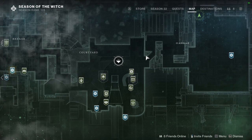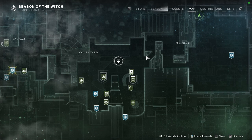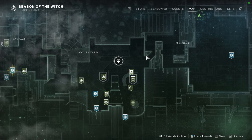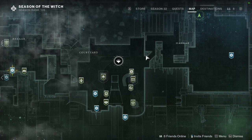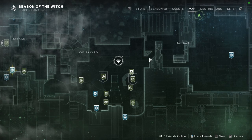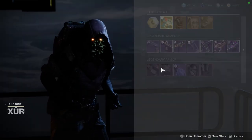This is your last call. If you guys don't know, we usually look at the end of the week at what all the vendors are selling. We're going to start off with Xur just because he is the newest thing. Ada-1 is usually the one we look at first, but I decided to switch it up since we already looked at her stuff in the challenges video. So we're going to start with Xur.